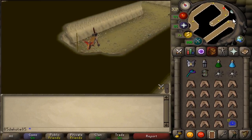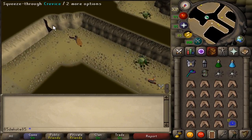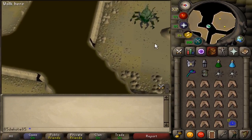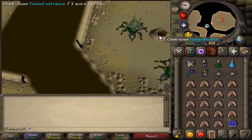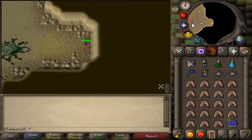If we stick to the bossing theme, along with completing the desert elite diaries, you could use the agility shortcut inside the Kalphite Lair for some really fast KQ trips. Using this shortcut and fighting KQ on task brings me about a mil an hour, and I'm not even that good at it, so that's not bad profit.